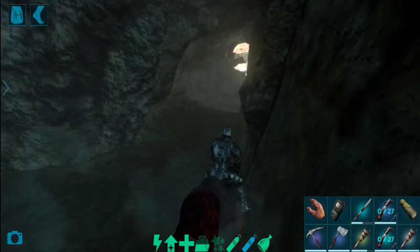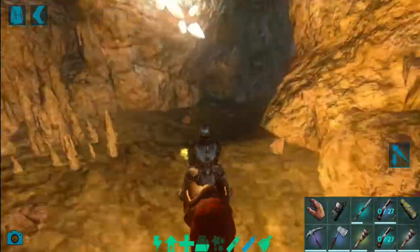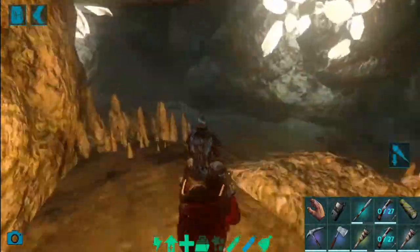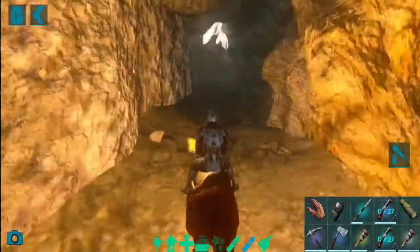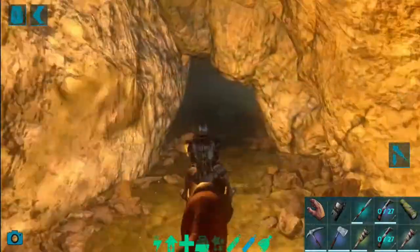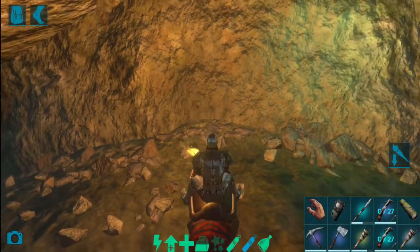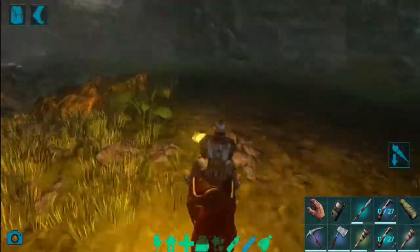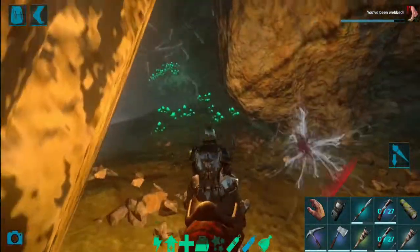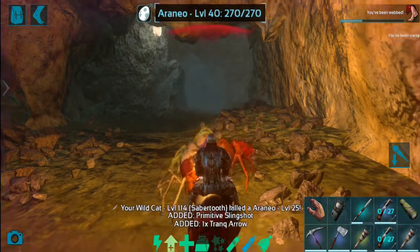We have to use the saber. This cave entrance is on the right hand side, so we have to use the left. This is a dead end, and we have to use the right hand side. You have to use the artifact on the right hand side. There are spiders, scorpions, bombs, etc. This spider has a web attack, so you can slow down. So you can use chitin.